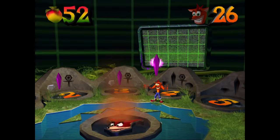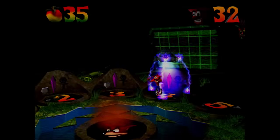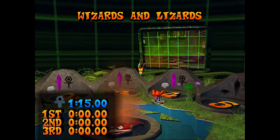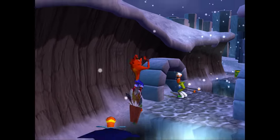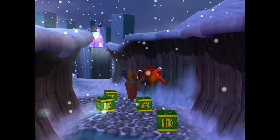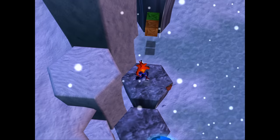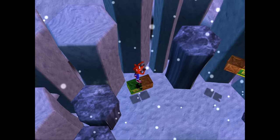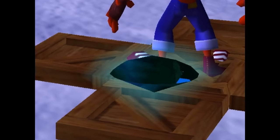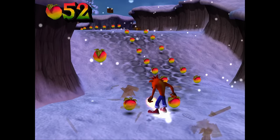That said, it seems pretty clear the game wants you to go for each gem in a separate run, since they've tried to make it impossible to get both the box-breaking gem and any side path gems in one go. Yes, they tried, but did not succeed. You don't actually lose any gems you've collected when you die, and we already know that side paths don't have any checkpoints, so... Yep, I totally did that on purpose by the way. Don't ask me how I originally figured this out.